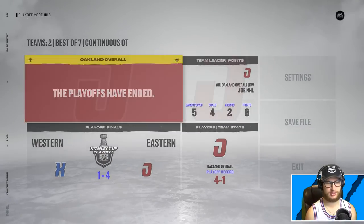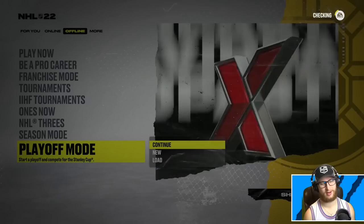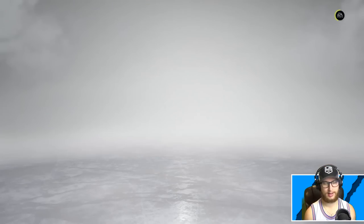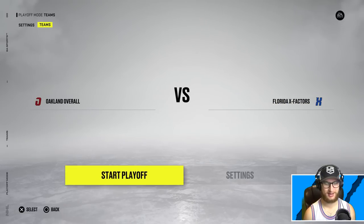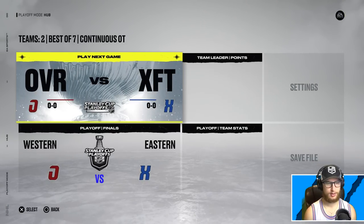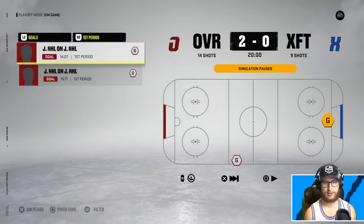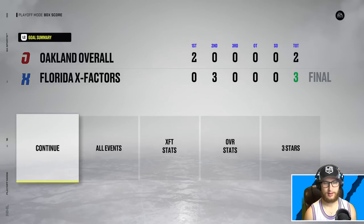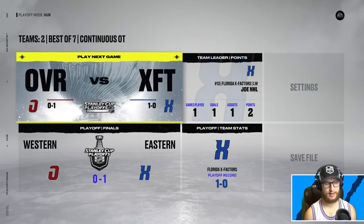I kind of want to try that again to see if we get the same or different result, so let's go back to playoff mode. Giving the x-factors the home ice advantage this time, although I don't think it'll make a difference. Two-nothing overalls, then three-two for the x-factors — and yeah, x-factors take game one after a solid second period. Game two: two-nothing for the overalls, then three-one, and a five-one victory — they come back in convincing fashion.